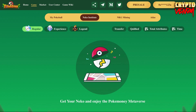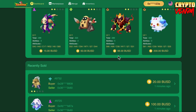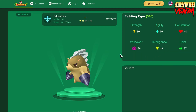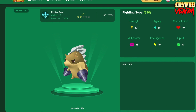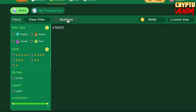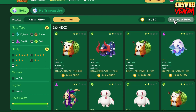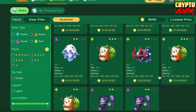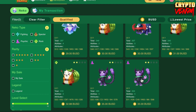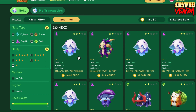If you don't want to mint a Neko but prefer to buy one, go to the Marketplace where you can see Nekos being sold. Click on one to buy - it costs around 20 BUSD. You can filter by rarity, latest sale, or lowest price. The lowest price Neko is around 24 BUSD. The higher the rarity, the higher the price.